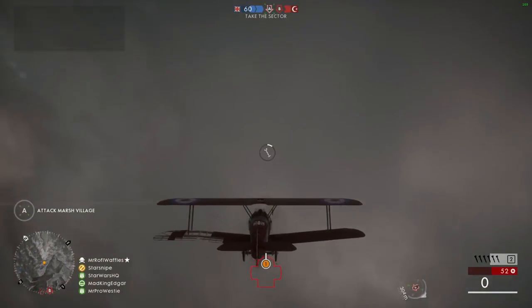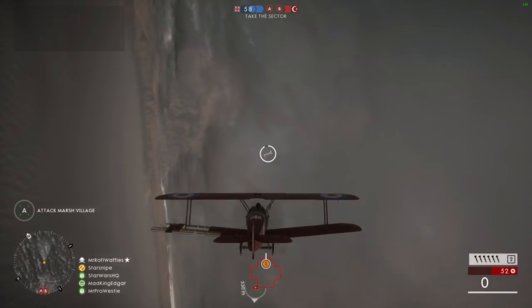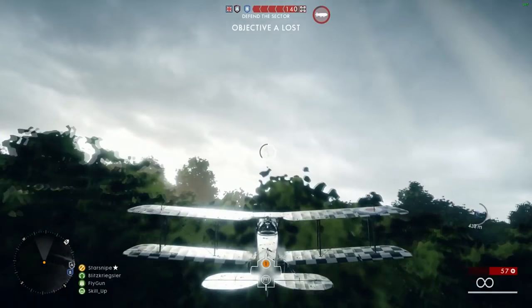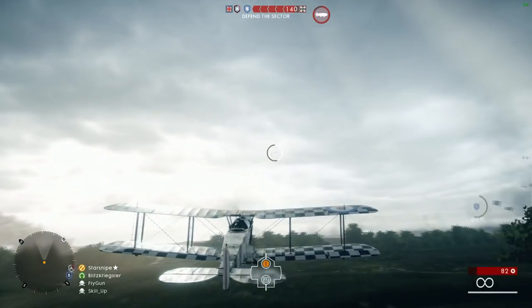Another control is the repair function. Unlike previous Battlefields, you actually have to manually repair your plane in this game. Usually when you sustain enough damage the game will prompt you to repair along with the key you should use. When repairing you are not allowed to adjust your flight or move at all, and taking damage will cancel your current repair. With each repair you restore about 20–25 health or so.